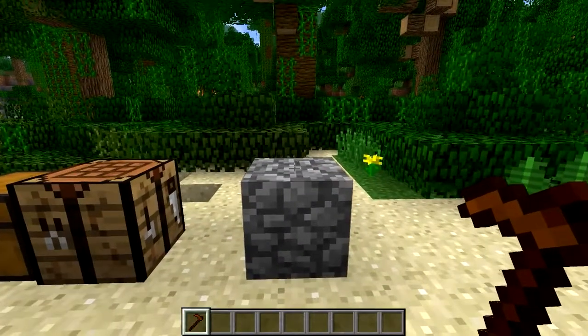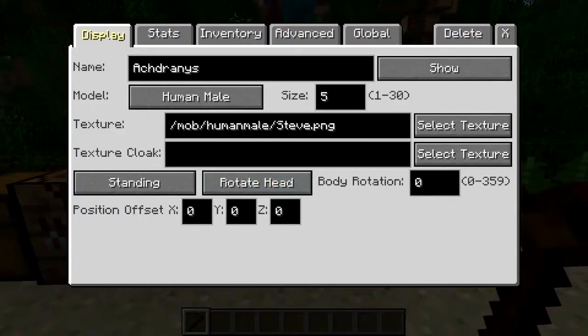All you do is go up to an area and right-click, and it'll bring up this. This is where all the magic happens. As you can already see, you've got a name, you've got model, the size, the texture — you can change the textures, you can show cloaks right there. And then you've got standing and rotate head. We're going to go over all of this and show you.